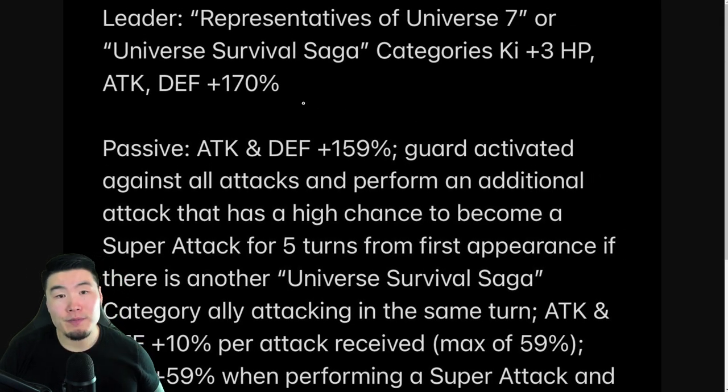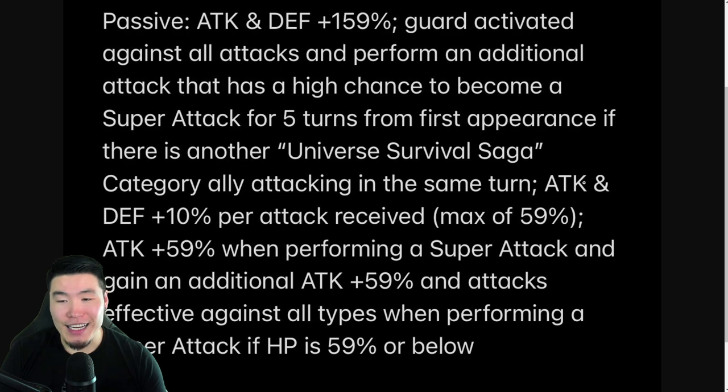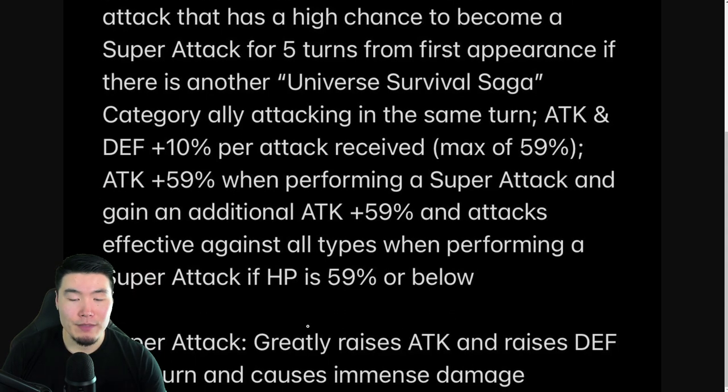Now for Goresh's translations, the new leader skill is Reps of U7 or Universe Survival Saga, Ki plus 3, HP attack and defense plus 170% — so instead of 130% and 170%, it's just 170% across the board. Passive is attack and defense plus 159%. Guard activated against all attacks and performs an additional attack that has a high chance to become a super attack for 5 turns from first appearance, if there is another Universe Survival Saga category ally attacking in the same turn. Attack and defense plus 10% per attack received up to 59%, attack plus 59% when performing a super attack, and gains an additional attack plus 59% and attacks effective against all types when performing a super attack if HP is 59% or below, once only. The super attack greatly raises attack and raises defense for one turn and causes immense damage.